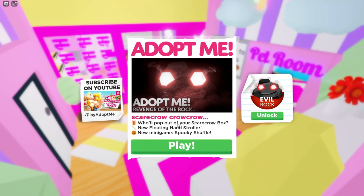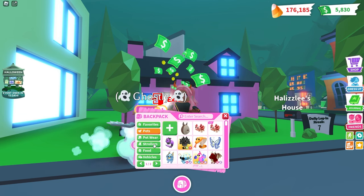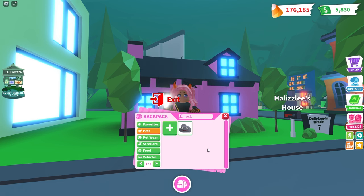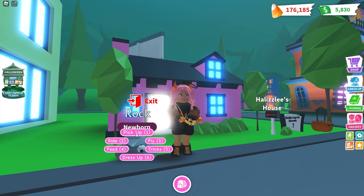Looks like, who'll pop out of your scarecrow box? New floating hand stroller and new minigame spooky shuffle. We have an evil rock pet, which is for 75 Robux. Let's go ahead and see if I have a rock pet - I don't know if I do or don't. Here's a rock pet right here. In honor of this rock update, we are going to have a rock pet out.